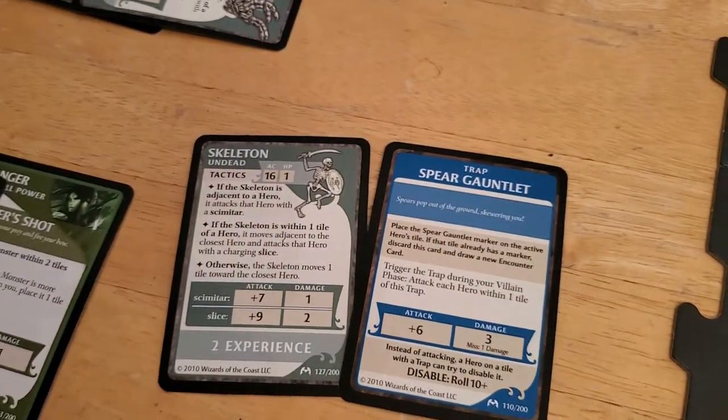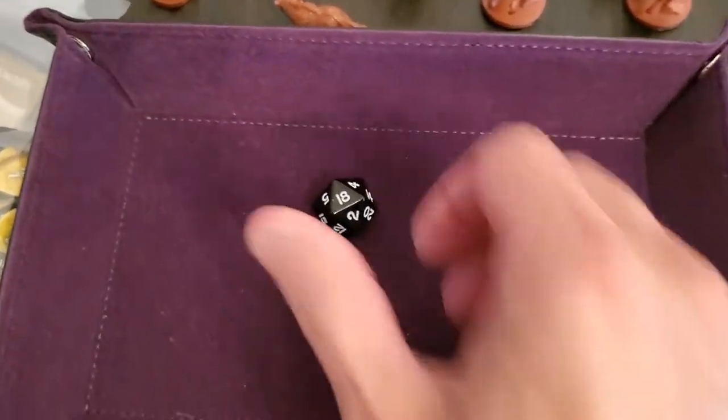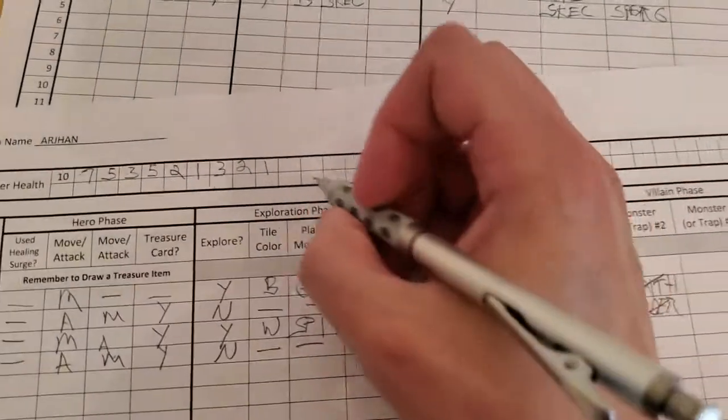If it hits, Arjun is going to go down. Let's roll. It's going to be an 18, so that takes out Arjun. We're going to have to use our last healing surge to bring Arjun back. Arjun goes down.